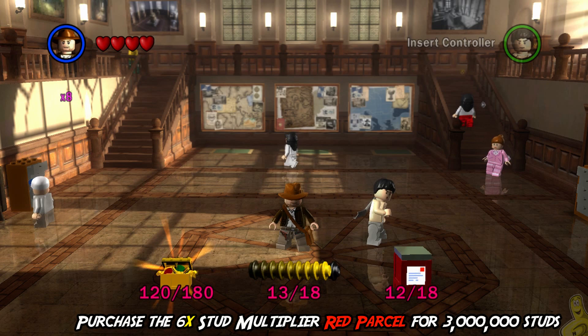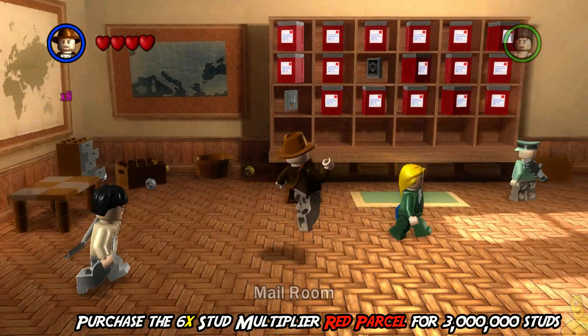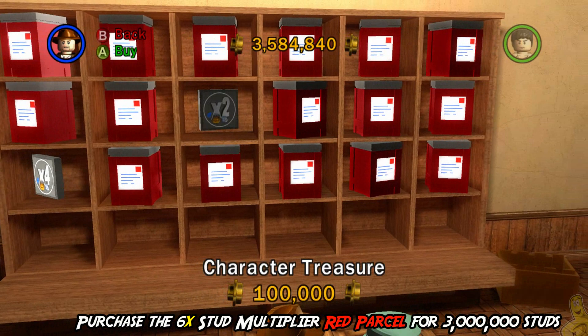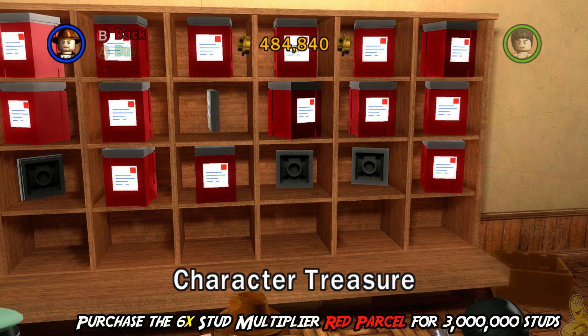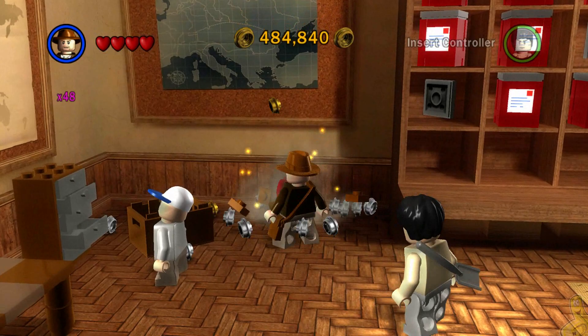Thanks to some red brick stud multipliers, we're also going to get a parcel detector red brick. To start things off, we're going to purchase the 6x stud multiplier red parcel for 3 million studs. Step into the mail room — we're going to buy the treasure times six and also pick up the character treasure to maximize our stud intake. Make sure you turn them both on once you purchase them.